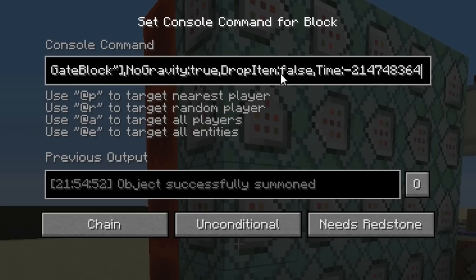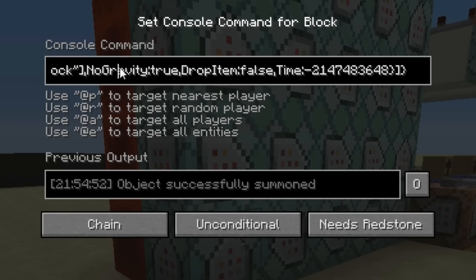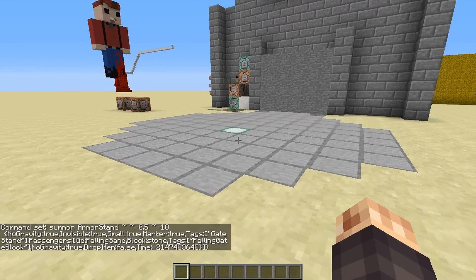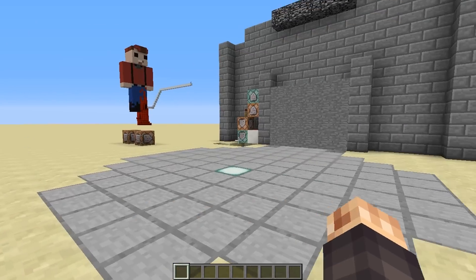Then we're going to tag that falling sand block as 'fallinggateblock' so we can reset its time — it'll never despawn. NoGravity:true is on, DropItem:false — I'm not entirely sure it's totally necessary, but if you put it on false, that means when the falling sand lands on a torch (you know how it pops out that sand item), we're not going to allow it to do that. So in case the door messes up, it's not going to reveal our tricks to the player. Then Time is set to that huge value so those falling sand blocks won't despawn. The only difference is the bottom layer has an extra tag — we're also going to tag those bottom armor stands with 'bottomgatestand', because the bottom ones indicate to the system whether or not the player is going to be able to walk through that path if the door's closed or open.